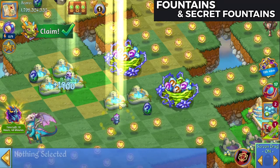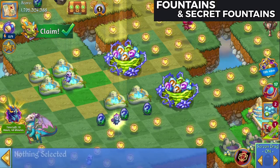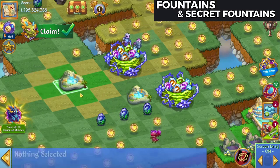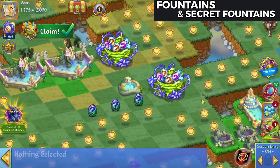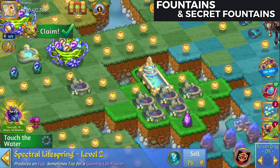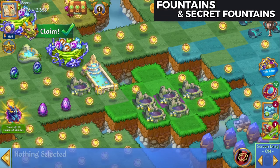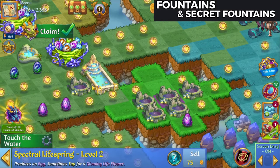We'll merge those up and bring these eggs down. I'm going to go ahead and five merge these Fountains of Rebirth again to get two more of those Dragon Spas. I did not get lucky and get any Secret Fountains. Since I'm here, this is a two-chain. We've got the Secret Life Springs and then the Spectral Life Spring — the level two there.